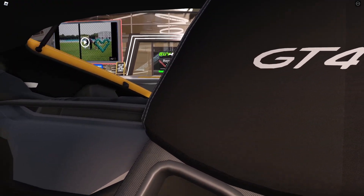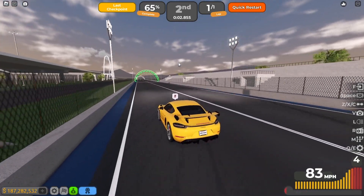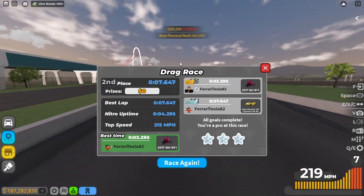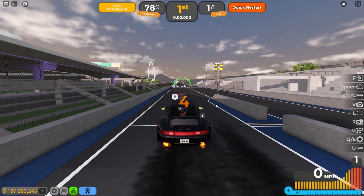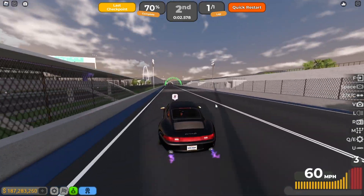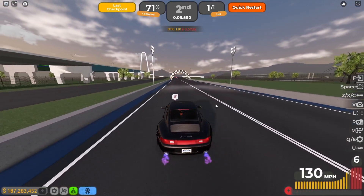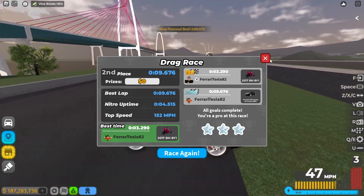Now we're going to do a drive race. First up, the GT4 RS fully stock — three, two, one, boom. Pretty good acceleration, pretty quick. Already at 200 miles per hour — we got 7.6 seconds. Next, the 993 — three, two, one, boom. Pretty slow acceleration. Already at about 140 miles per hour — we got 9.6 seconds.